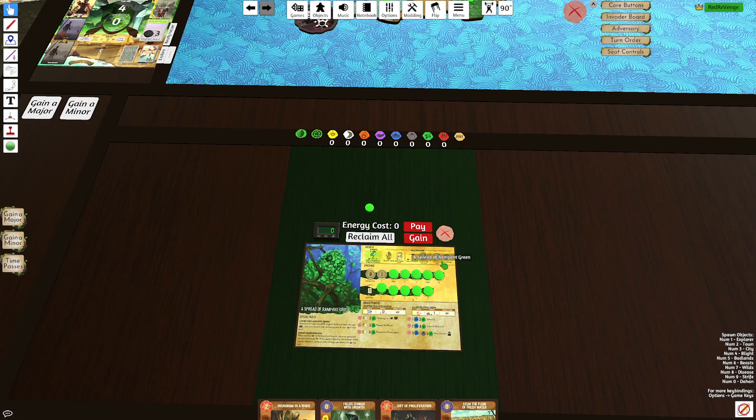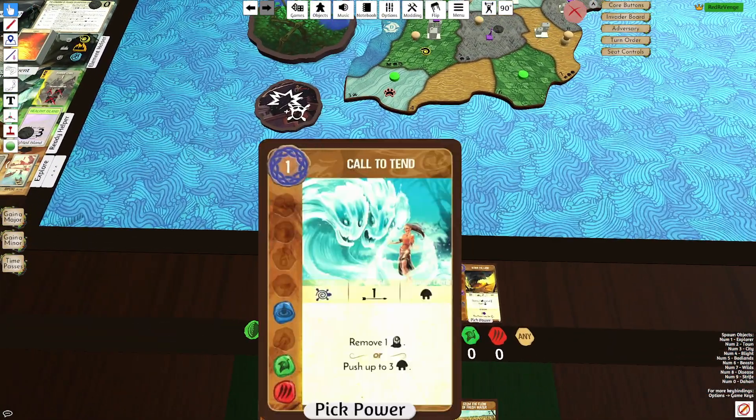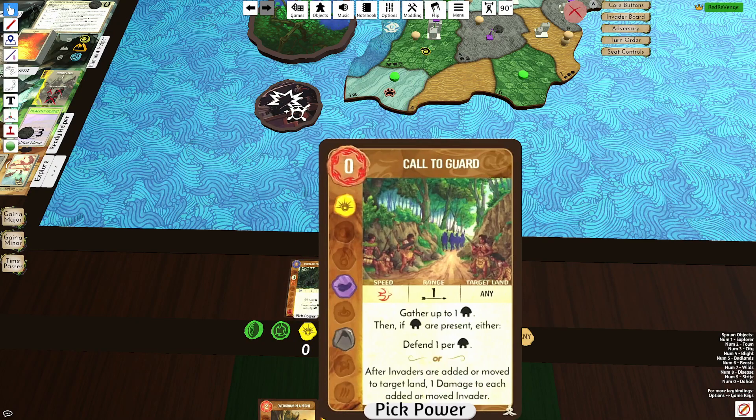We're going to go presence from top track. I like to do G4 turn 1, and getting a minor. We're going to put this presence into D1. These are some really cool cards — probably Panthers, which is the bad one. But Call to Tend is decent — it's Water Plant. Call to Guard is amazing; it's one of the best cards in the game, as you guys have seen in my tier list video.